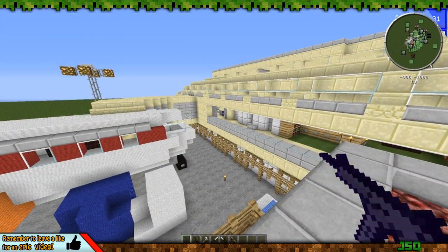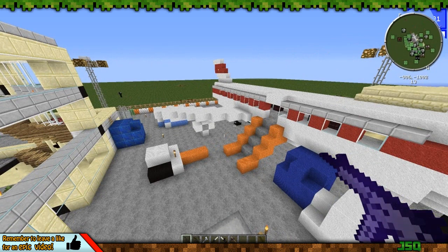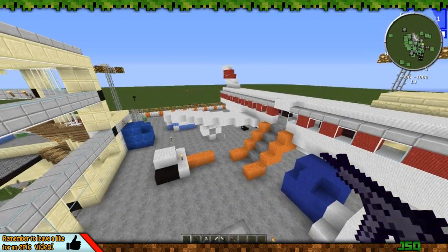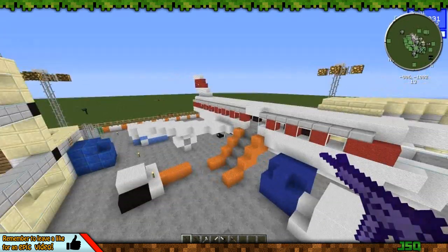If you want to download this map yourself, the link will be in the description. For every mod I show you, there'll be individual links if you just want to use one of them, but I'll also include the link to the mod pack so you just put that into your mod folder on Minecraft and you'll be good to go with all these mods.